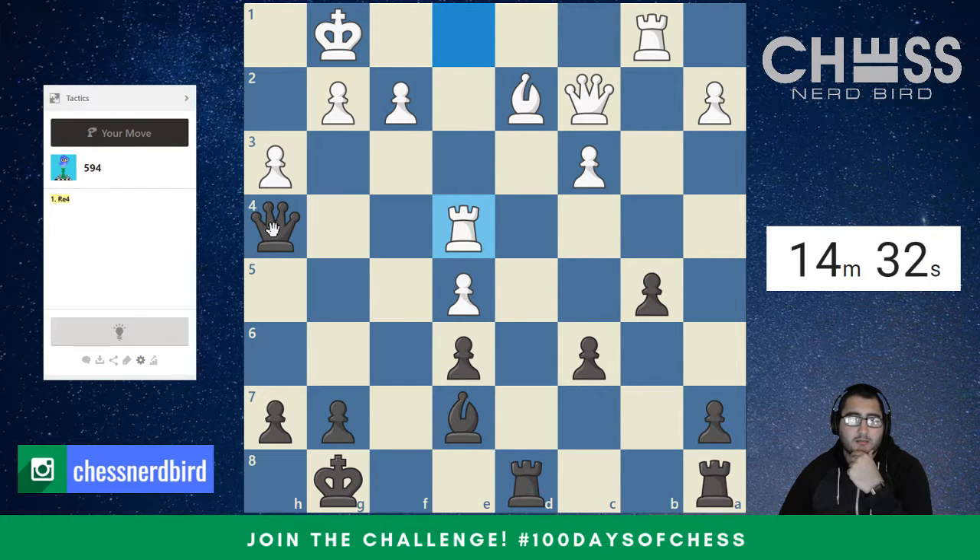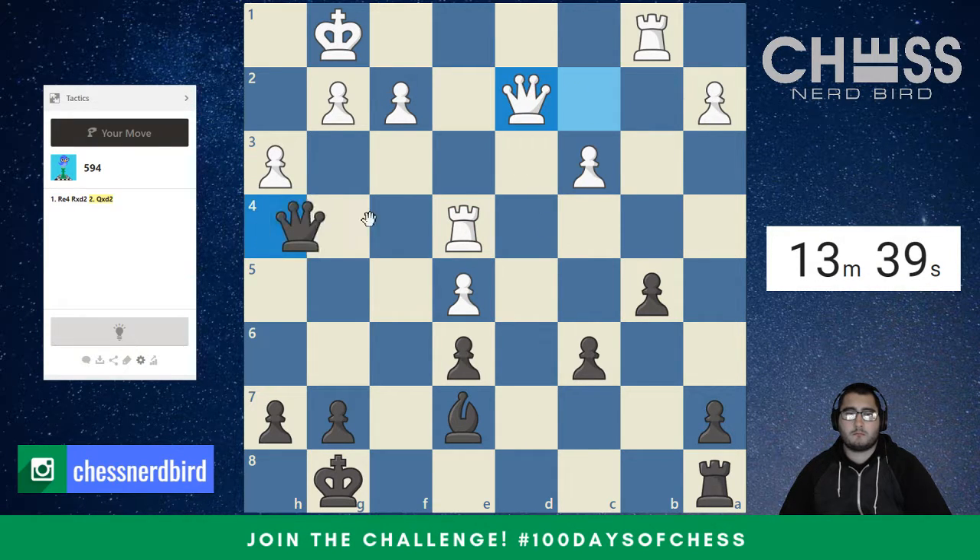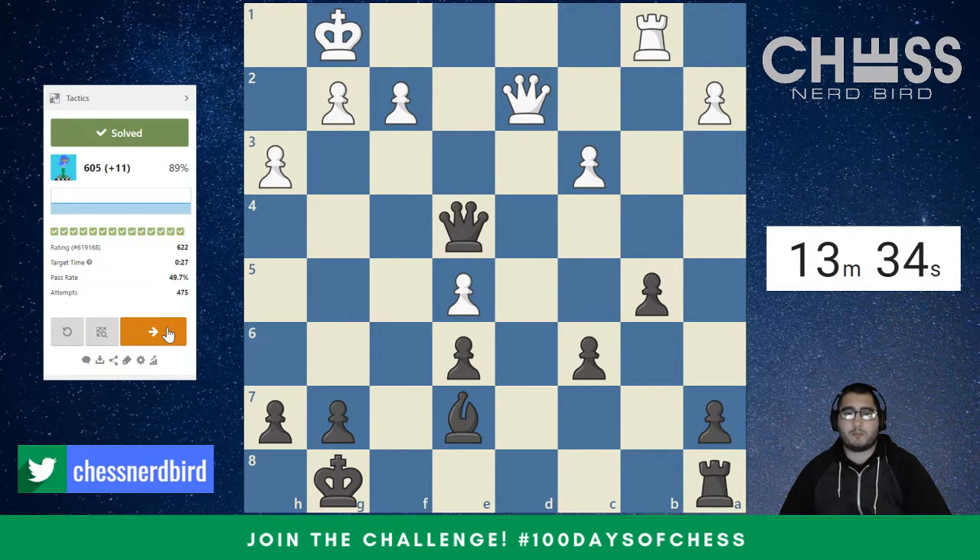So immediately white is attacking our queen, so we need to deal with that threat. It looks like we have this in-between move of rook takes d2. So rook takes d2 — if queen takes d2, then we play queen takes e4, and we just won a bishop. Because white took our rook, and we took their rook, but we also took their bishop beforehand. And if rook takes d2 and then rook takes g4 — or h4, sorry — then we have rook takes c2. Once again, we did a queen trade but I also got a bishop. So this is just another example of those in-between moves, and we're also attacking white's rook at the end of that line.